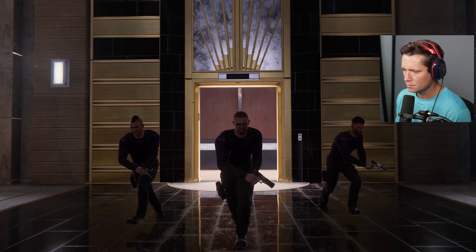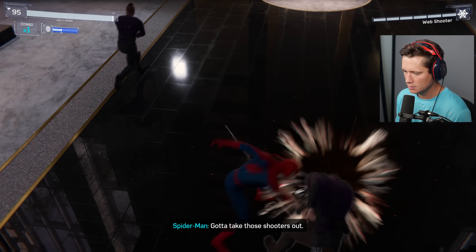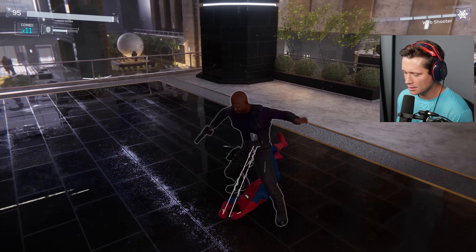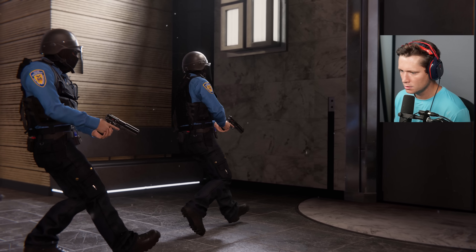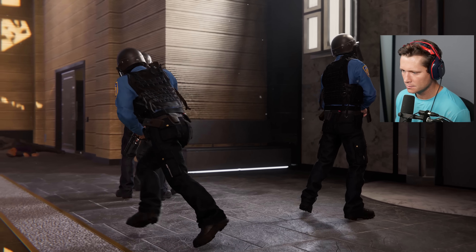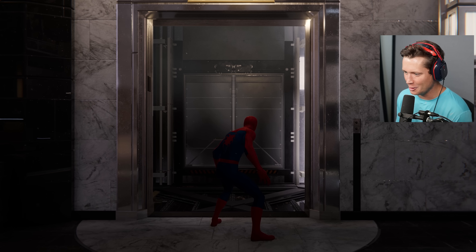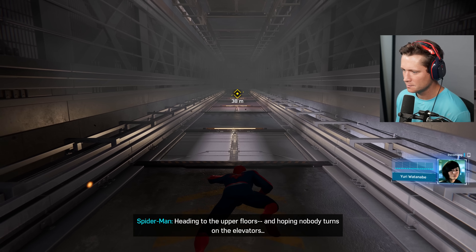Line him up. A few more boys coming in. Coming out the elevator like it's No Russian. I'll clear a path for you, fellas. They shut the elevators down — take the stairs. I prefer a more direct approach. That needs to be a mod — there needs to be a mod where you've got No Russian but you're fighting Spider-Man or something. Spider-Man, status. Heading to the upper floors, hoping nobody turns on the elevators.